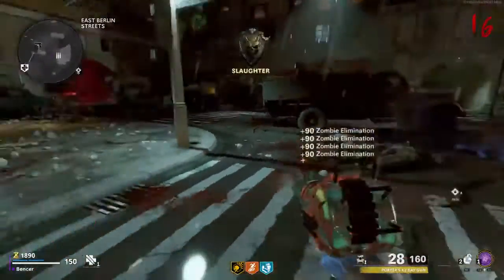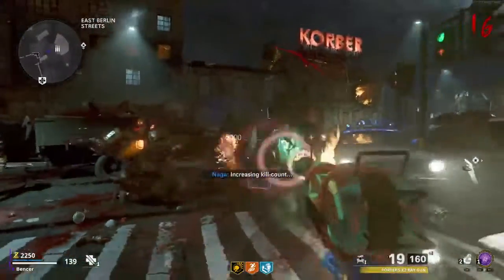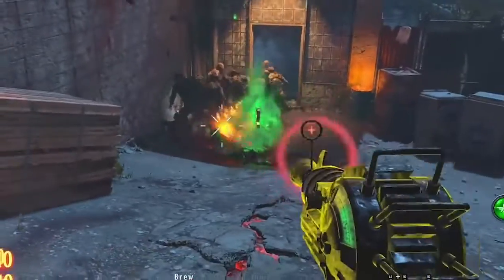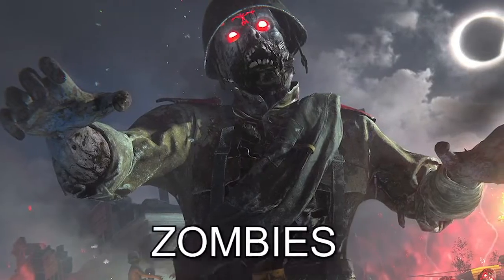Random fact number two about the ray gun: it is the most remastered, reused wonder weapon that we've ever seen in Call of Duty Zombies. We see this in World at War, Black Ops 1, Black Ops 2, Black Ops 3, Black Ops 4, and even Cold War Zombies, and I'm sure we'll eventually see it in Vanguard Zombies.